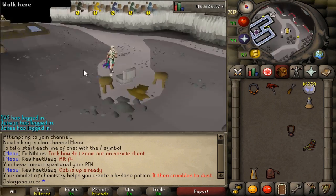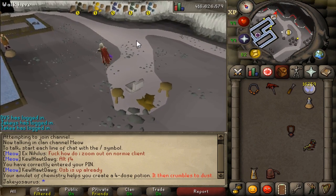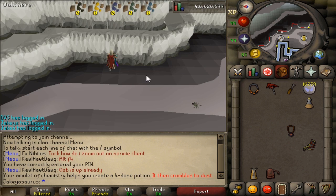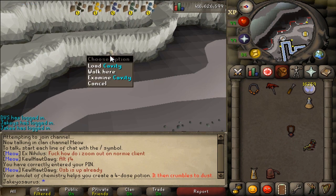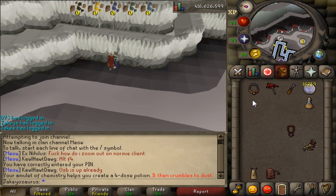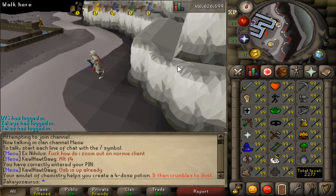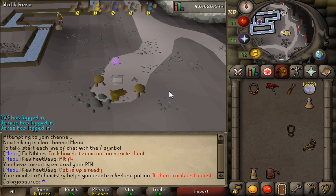A few weeks ago there was an update to make Blast Mine easier which I didn't cover, but the key change I know is left-click 'Load cavity.' Before, you'd have to use the dynamite on the wall manually. I remember this because I suggested it a few months back when I was getting 99 Mining here.